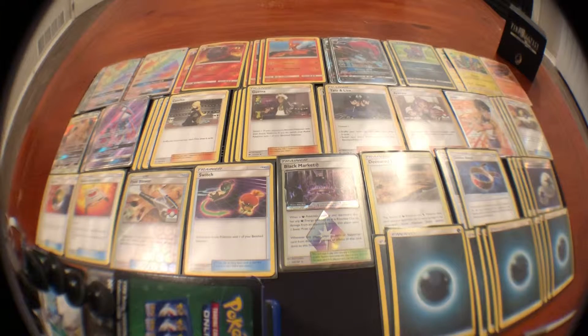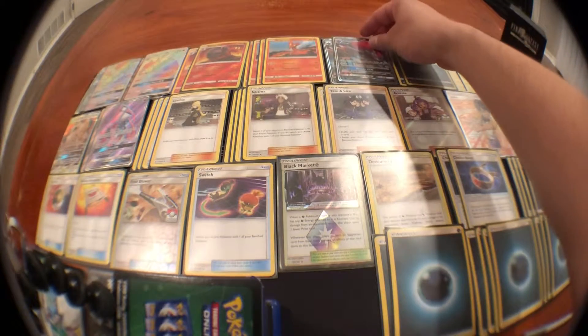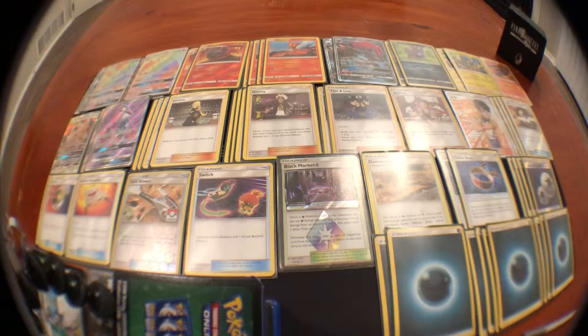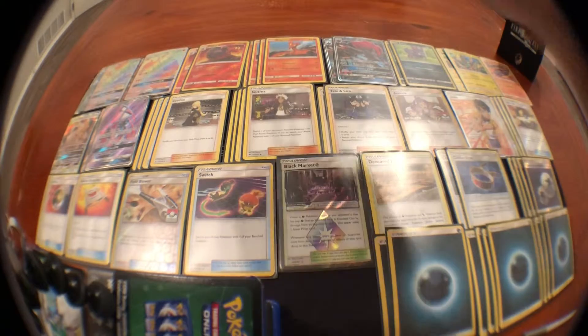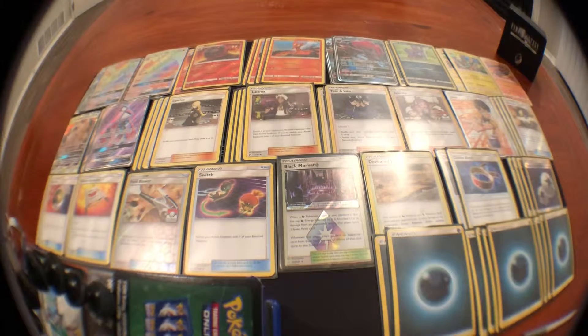Zoroark GX is kind of a second attacker and also an engine because the Trade ability is super good. It pairs up really well with Smooth Over. You're gonna want your Magcargo GX and non-GX Magcargo out immediately so you can power up Hoopa GX. But if you have a third Magcargo out — particularly Smooth Over — and a Zoroark GX out, you basically get whatever you want whenever you want, as long as you have enough to trade.